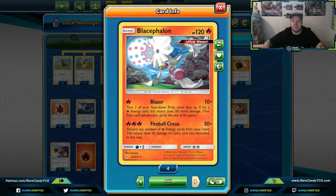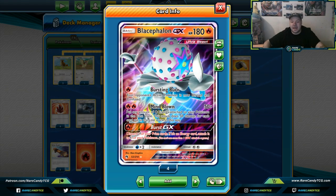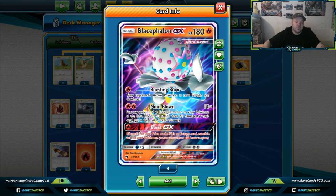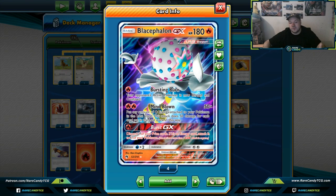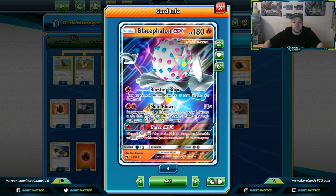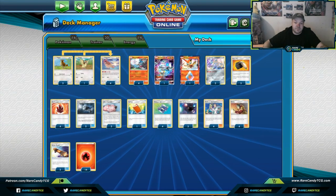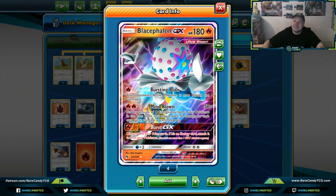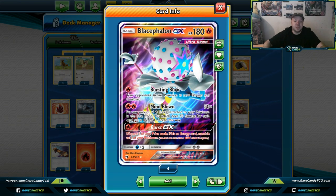Play around with this deck and see if it's your play style before attending Daytona regionals or any event. I've taken this deck to a top 32 finish at Origins last year and a top 128 finish at NAIC. Blacephalon GX is a card I added — it's really only for Burst GX at the end. For example against an ADP deck, you go Fireball Circus on the ADP, Fireball Circus on a Crobat GX, then Burst GX for game.